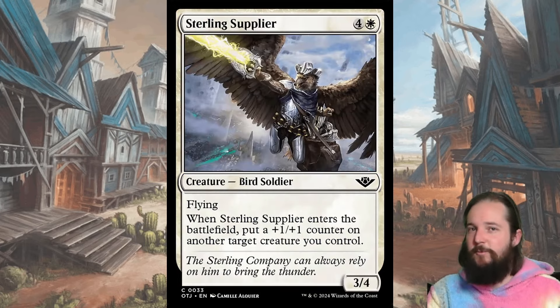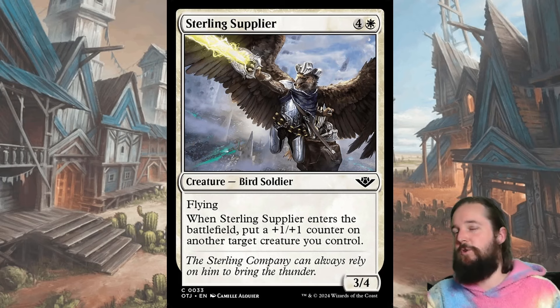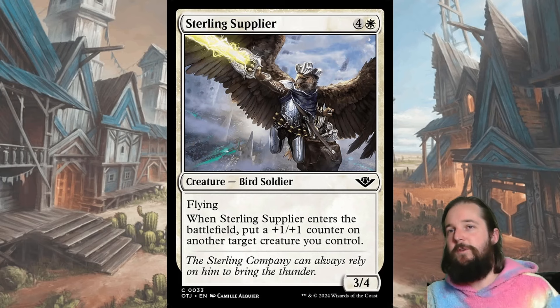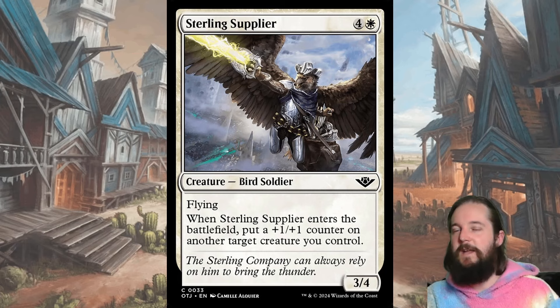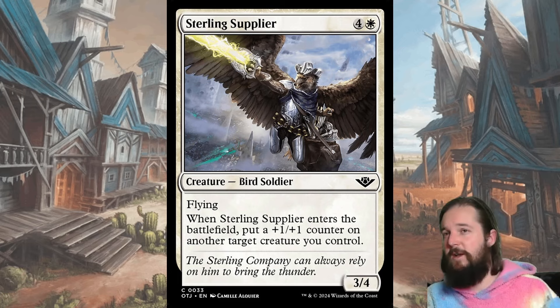The last card I look to wheel is the Sterling Supplier — a four and a white for a 3/4 flyer. When it enters the battlefield, put a plus one, plus one counter on another target creature you control. So as long as you have another creature on board — and this is a very creature-centric strategy — this is giving you four or five worth of stats. A 3/4 flyer does quite well against the other flyers in the format. I've been pretty impressed with the Sterling Supplier.